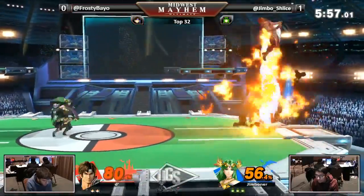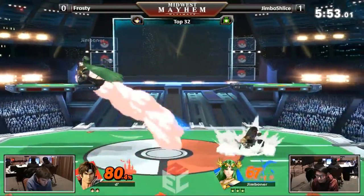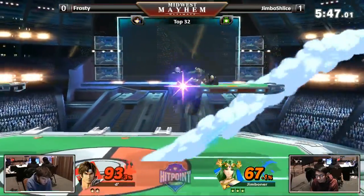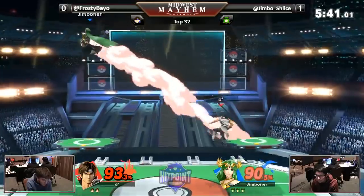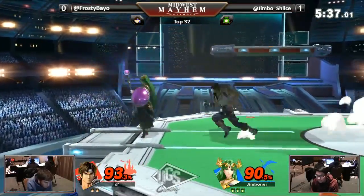Jimmy doing a really good job getting the directional air dodge away into the Explosive Flame — dash attack, dive kick, but just a little bit too far away. Jimmy is sort of running away with this game. He just nair-followed him offstage. Palutena's Warp also goes a little bit farther, so she does have the recovery to kind of contend with that.